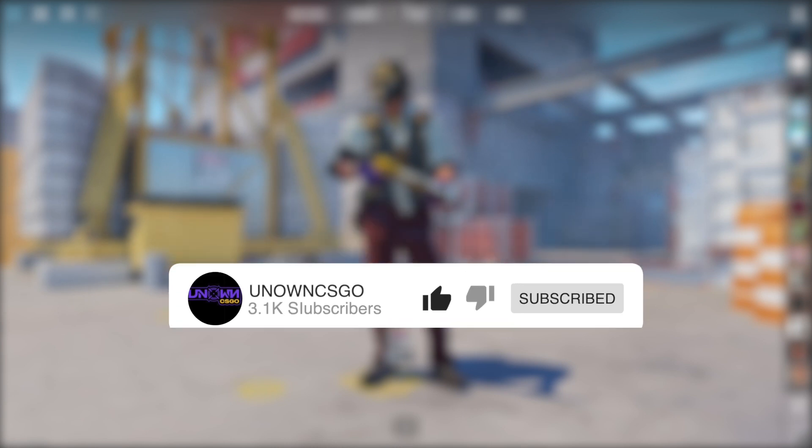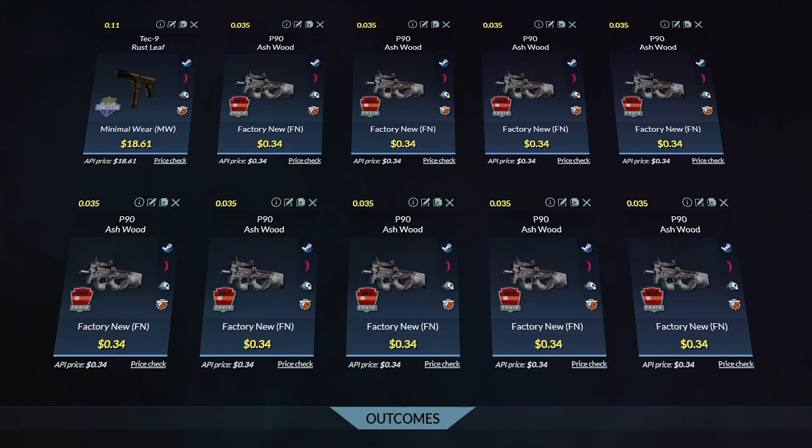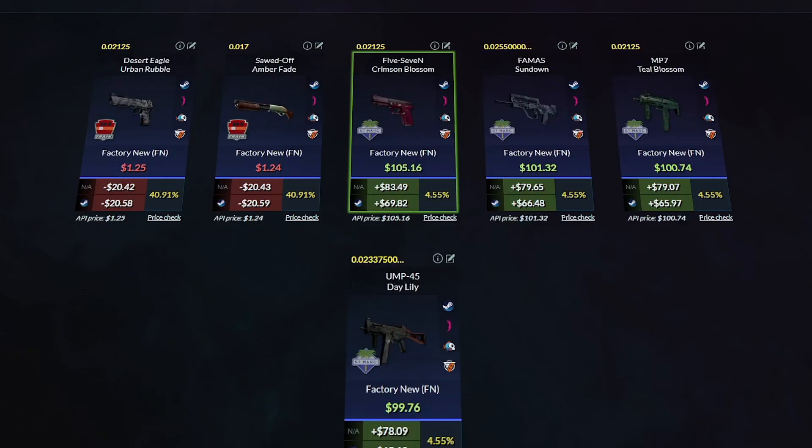With the next trade-up app which could get us a $300 skin. For our first trade-up, we've got one skin from the Saint Mark's collection in minimal wear and nine factory new train skins, which gives us a nice float. If we hit any of the outcomes, it's an 18.18% chance. If we hit anything from the Saint Mark's collection it's about a hundred dollars — we've got the Crimson Blossom, Sundown, Teal Blossom, and the Daylily.